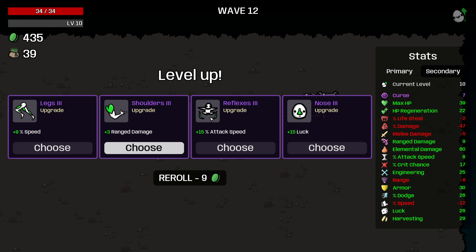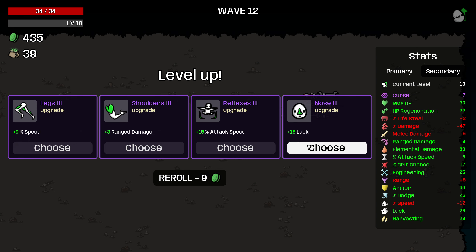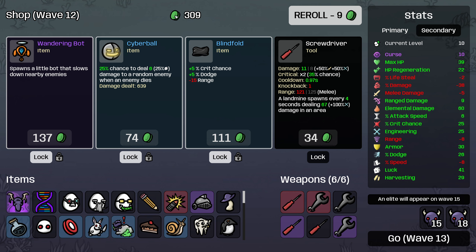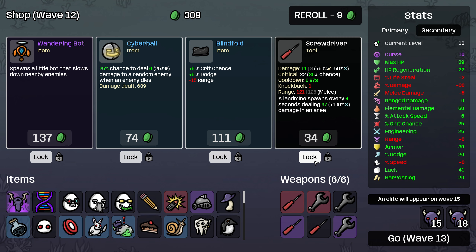We did get a cursed item — not going to help until we get Pile of Books, which hopefully we do. We'll definitely take the hunting trophy and then I'm going to lock the blindfold as well. I think what I'm going to do is just save on 300. I'll throw in my free reroll here and then we'll lock here and we'll try to get one of these items cursed.